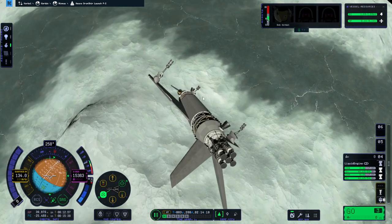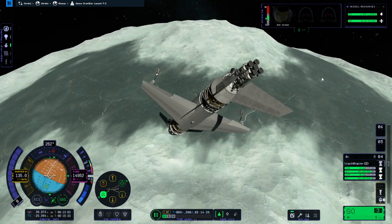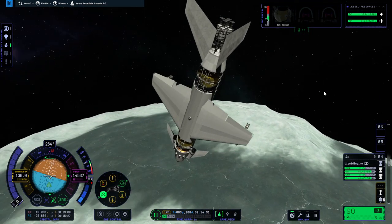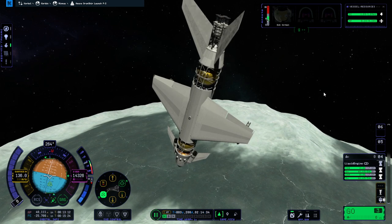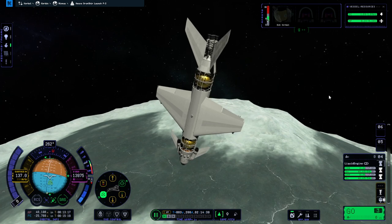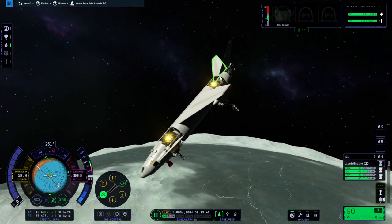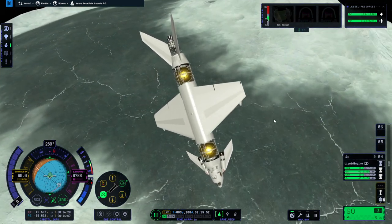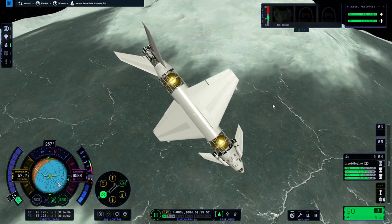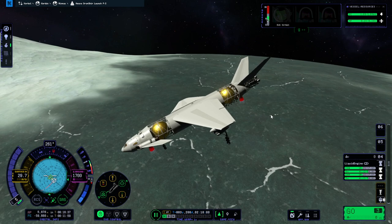Originally I had baguettes on the payload to make sure it stopped from rolling — basically the baguettes were the landing legs — but they were sticking out of the cargo bay with this particular payload because it's somewhat bulky, so I took them off. The payload may or may not roll around on the surface. We are just testing the premise — not concerned about the details. Having the two vectors inline is definitely not great for roll, but they seem better balanced this time.